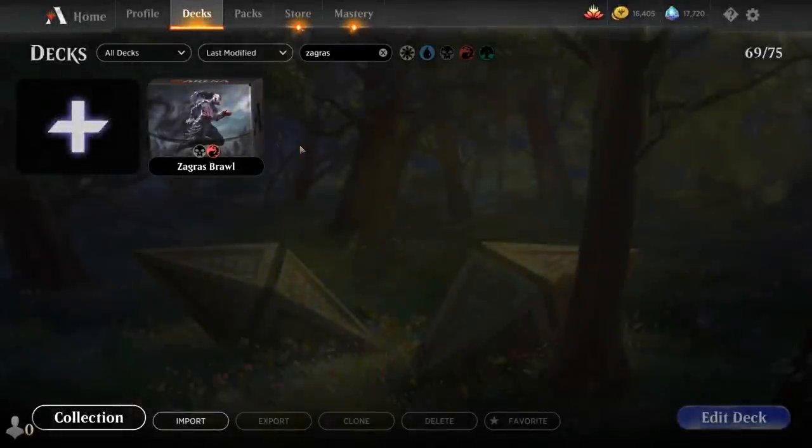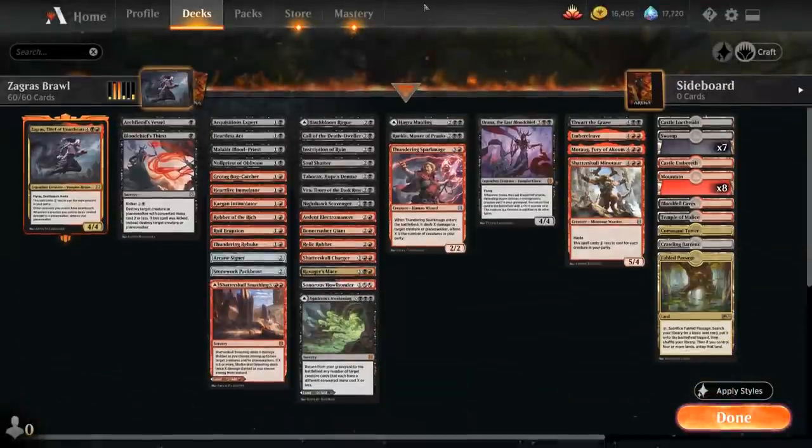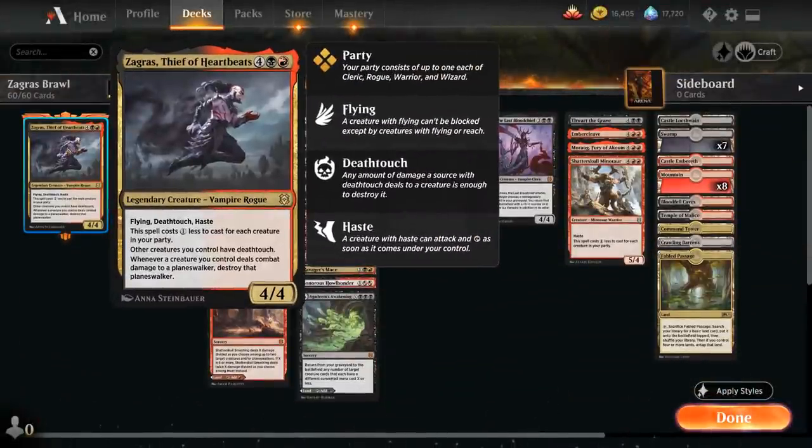Hello and welcome to another Magic Arena game video. Today we're taking a look at another brawl deck — it's time to party as we're playing with Zagras, Thief of Heartbeats as our commander. It's a six-mana 4/4 legendary vampire rogue with flying, deathtouch, and haste, and it costs one less to cast for each creature in our party. The party creature types include cleric, rogue, warrior, and wizard. So if we have all four creature types in play at the same time,